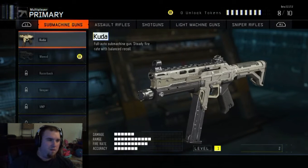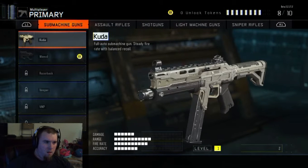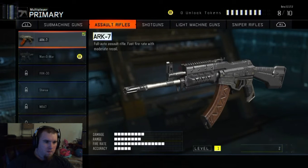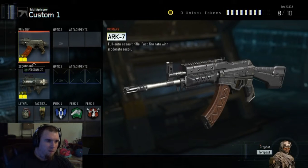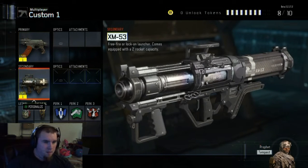So there are basically five classes of guns: submachine gun, assault rifle, shotgun, light machine gun, and sniper rifle. I'm an assault rifle fan. I hope shotguns aren't so OP in this game like the rest of the Call of Duty games.